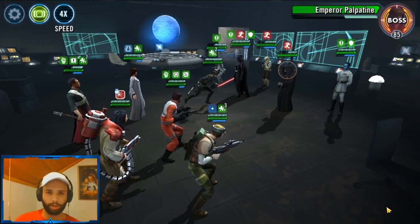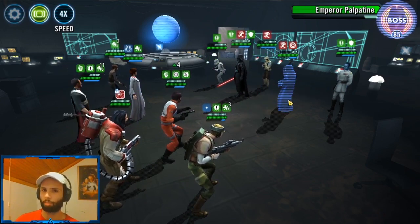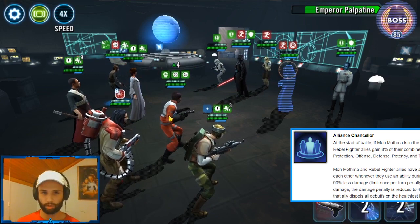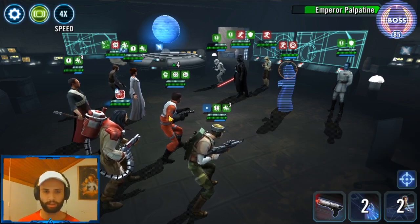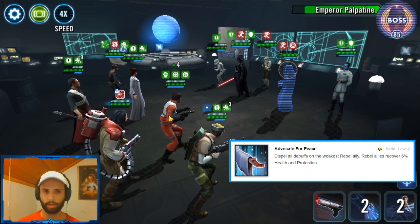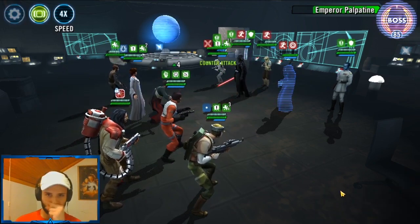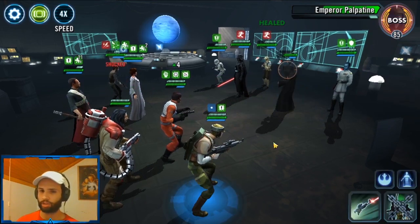If you have any specific lineups you'd like me to try, please let me know. I'm not sure if I'll make more videos on her unless I give her the leadership Zeta and test them on defense. But they do look like an incredibly nasty team. We were facing a Gear 8 Phoenix team and we were out of protection, but Shurik kept the healing going. Look at what Mon Mothma brought to the table — I know she's G13 so that improves the combined stats by a ton, but these guys are super healthy. Phoenix barely made a dent.